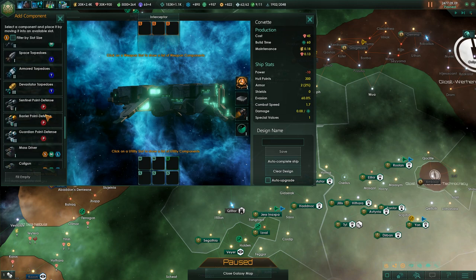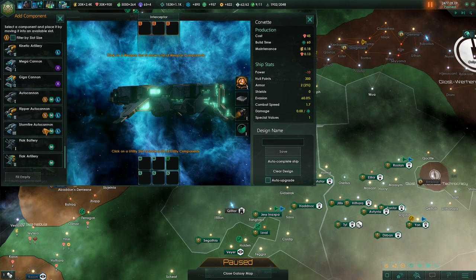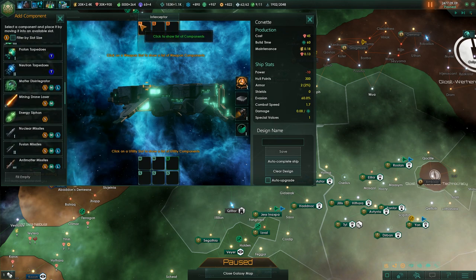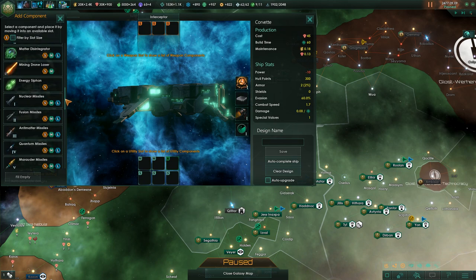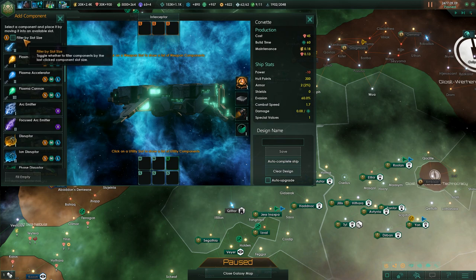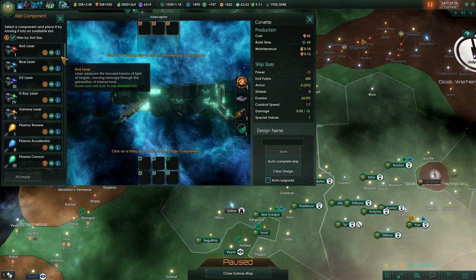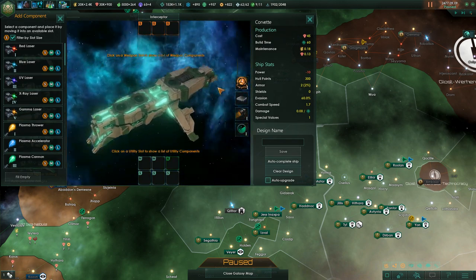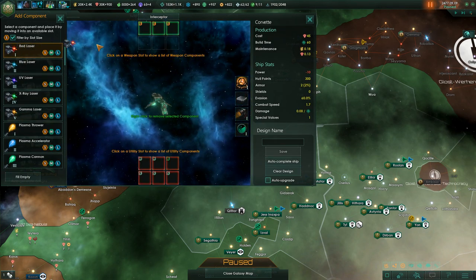If you click the filter by slot size, you'll see that you can select quite a lot of options — but not everything will fit, because this is a small slot. Small slots only fit a very particular type of weapon. If you do not click filter by slot size, you can select everything, but of course not everything will fit.